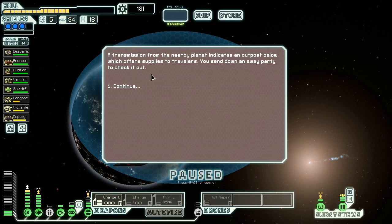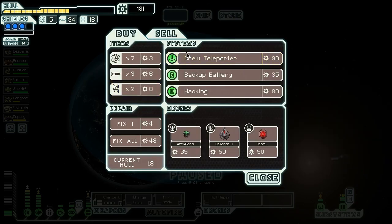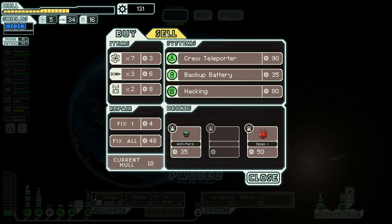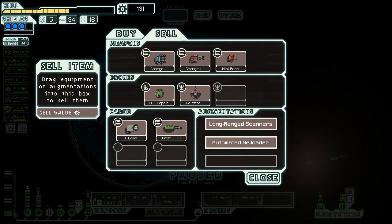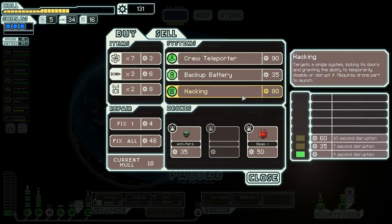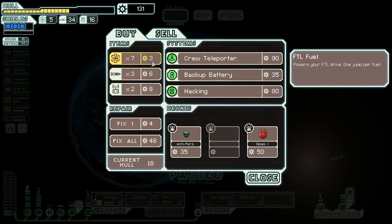A transmission from a nearby planet indicates an outpost below which offers supplies to travelers. They have no weapons, but they do have a defense drone - I might want to buy that. That'll be a good investment for keeping us alive. Getting hacking would be nice in case the flagship hacks something important, but I don't think I can actually afford to do it.